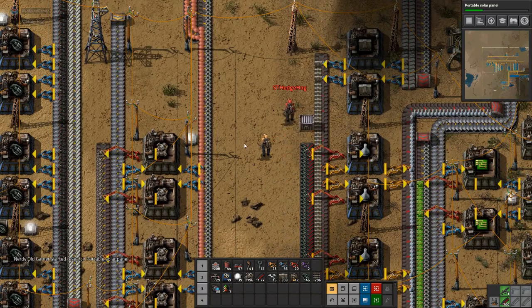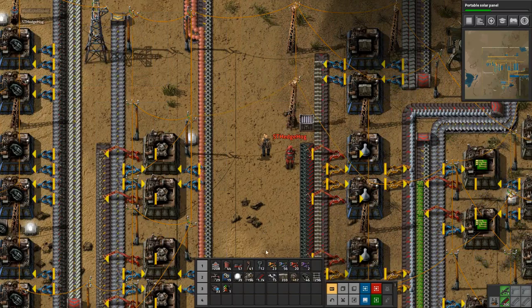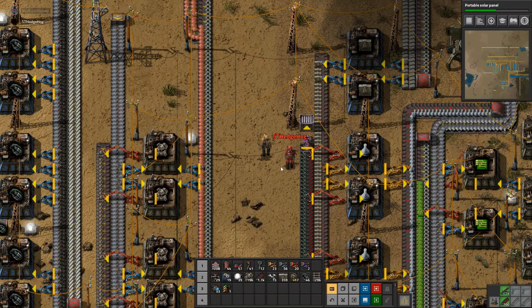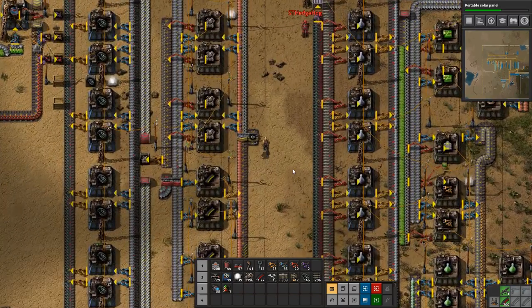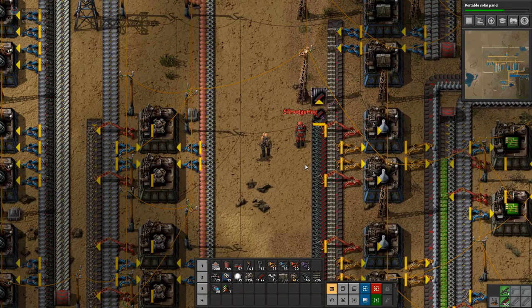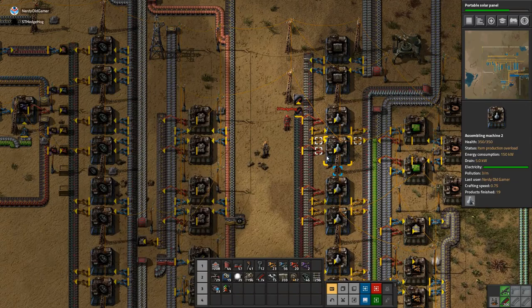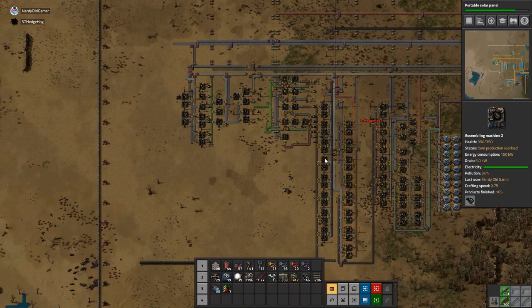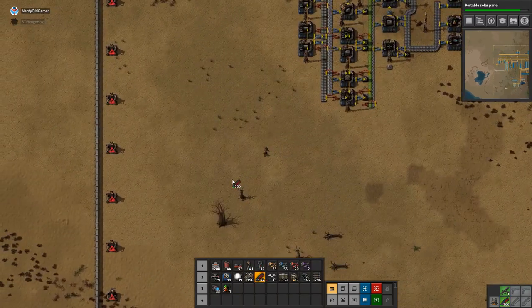If I put it there — we can power there, easily fixable. I want to grab a filter inserter and set it to grab ammo, which is in the last tab. There we go. I'll grab it all from the end of the line. Yeah, sounds good, because I need a lot more ammo — there are a lot of turrets up there that still don't actually have any ammo in them.